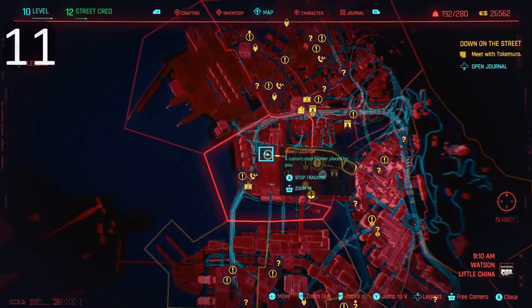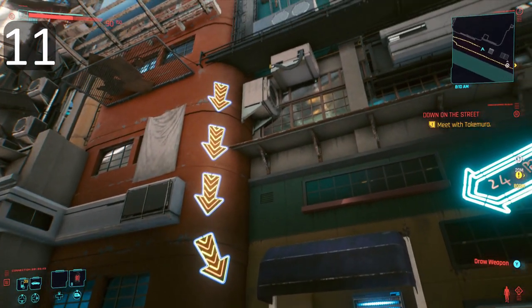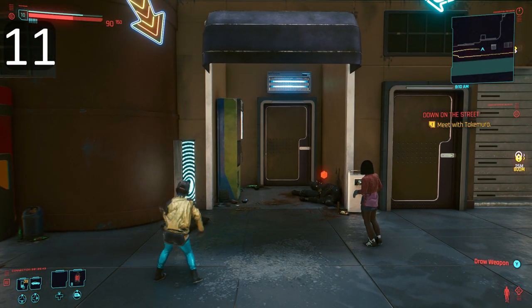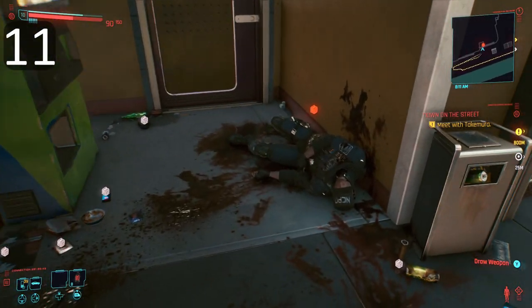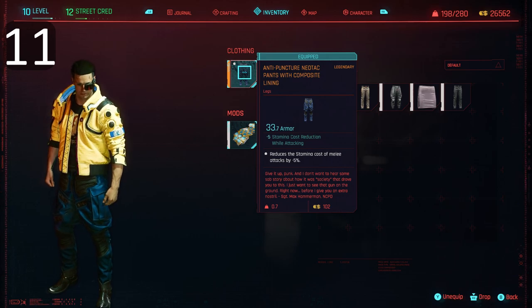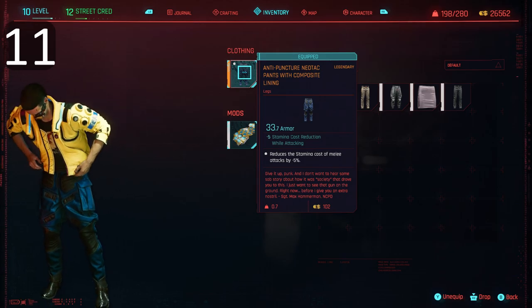It's our 11th entry, and possibly the most morbid legendary location yet. Go to Watson in Little China and look for these two kids throwing stones at a dead body — kids will be kids. Don't let that stop you grabbing the legendary gear though: anti-puncture neotac pants with composite lining.